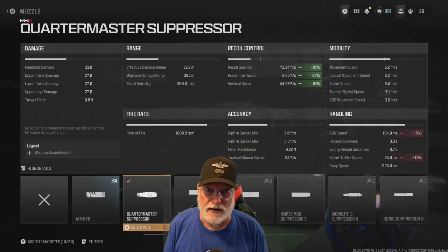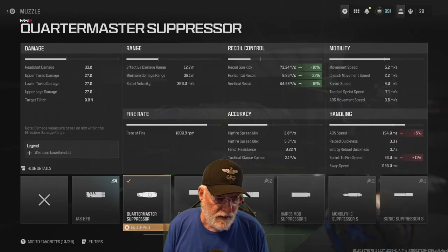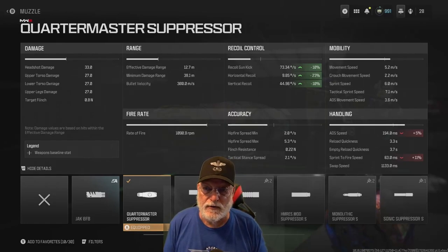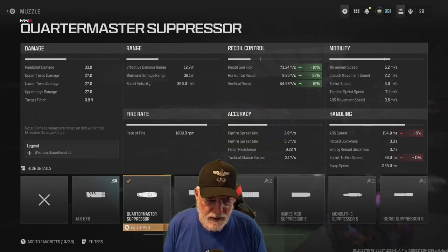Same thing in flying — at 60 miles out one degree is one mile, at six miles out ten degrees is one mile, so that's a big difference. You can see it impacts the ADS speed and sprint-to-fire speed, something grandpa doesn't like. That's why I think the Quartermaster Suppressor is not an attachment for me, but enough people asked so I put it on.